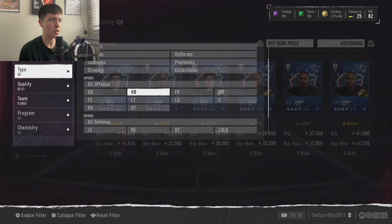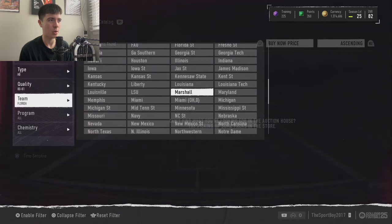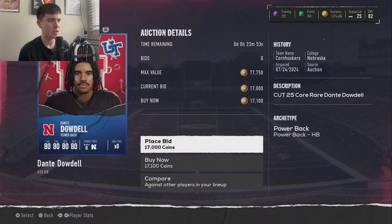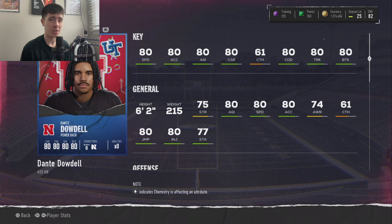Moving to the halfback position, this guy comes from the University of Nebraska. We're talking about Dante Dowdle — 80 speed, 80 acceleration, 80 agility, 80 carrying, 61 catching, 80 change of direction, 80 trucking, and 80 break tackle. You might notice a trend in this list — a lot of these guys are very balanced. 80 speed is good enough, 80 acceleration is good, 80 agility, 80 carrying — literally 80s across the board except catching.